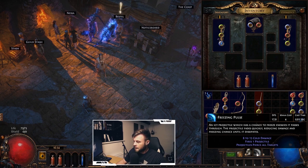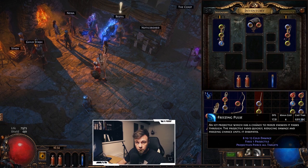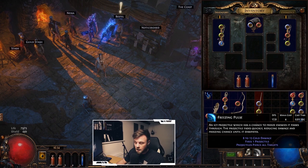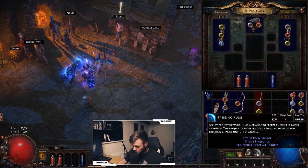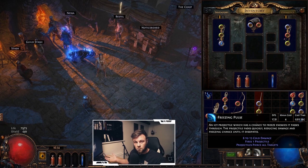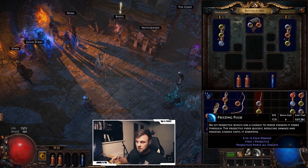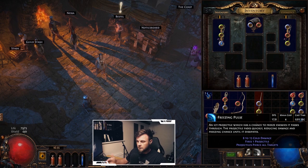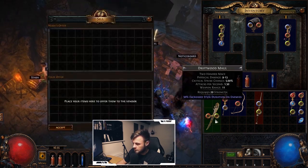Freezing Pulse shoots a projectile dealing cold damage. The closer enemies are when hit, the more damage it deals. It also pierces enemies, meaning the projectile continues through and deals damage to enemies behind the first target. Let's sell some gear we don't need. In Path of Exile you get currency instead of gold — we'll talk more about that later.